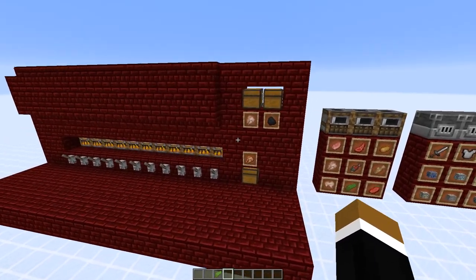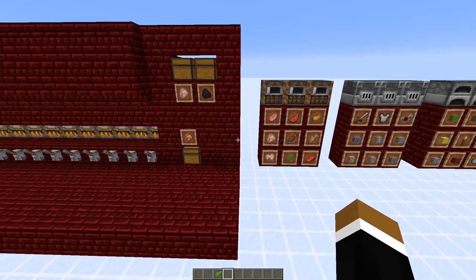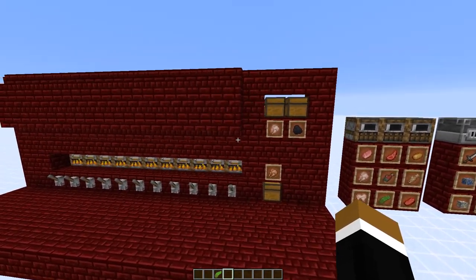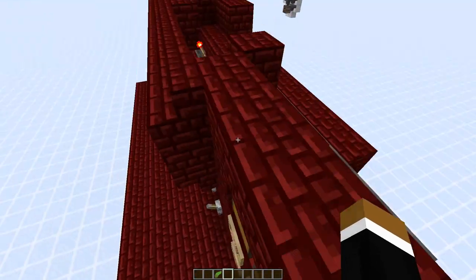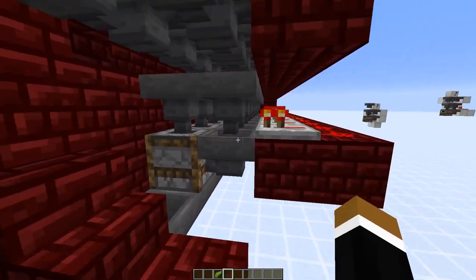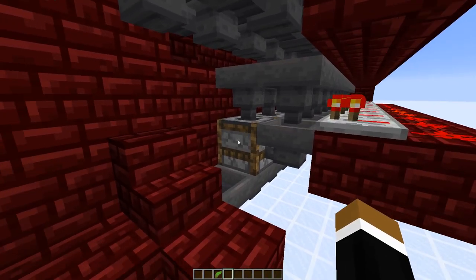To sum it up, in case you want to use a fuel source with a low burn time like bamboo, slabs, or carpet, you can use this furnace array. You just need to make sure it's sufficiently filled up before you put in the items to be smelted. Each furnace has one stack for the inventory slot and additionally two hoppers, so you have 11 stacks of fuel storage per furnace.